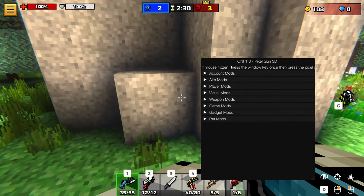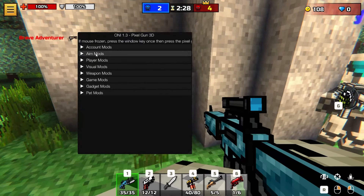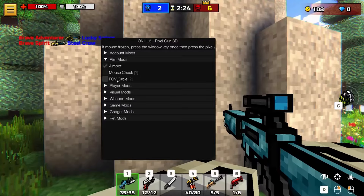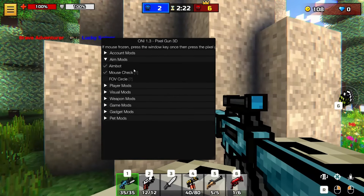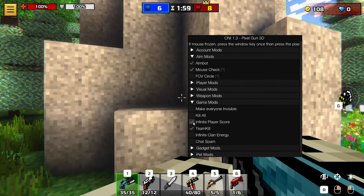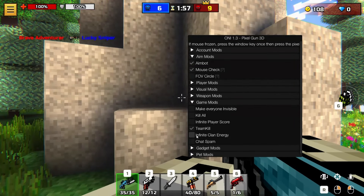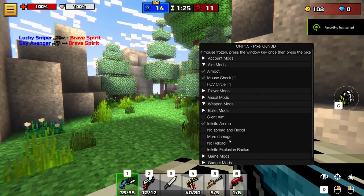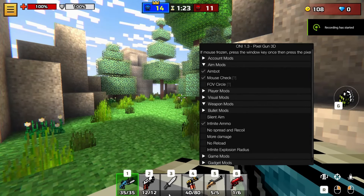The new features — we got aimbot, which is a new feature for me. I like to keep it on mouse check so I can just hold. Fix infinite ammo so it doesn't glitch out — right here.